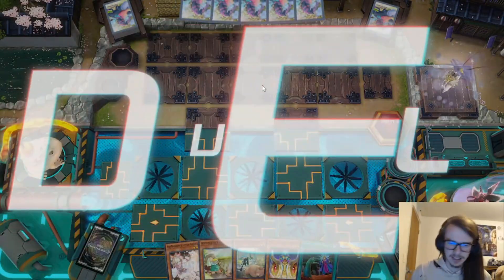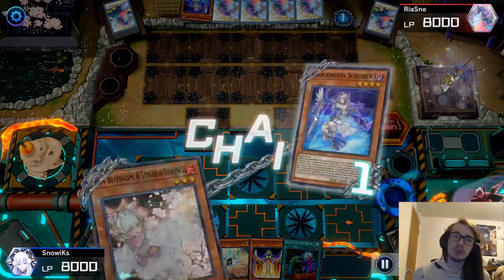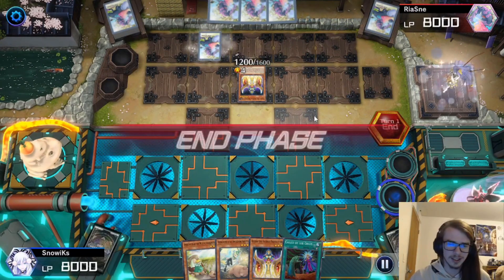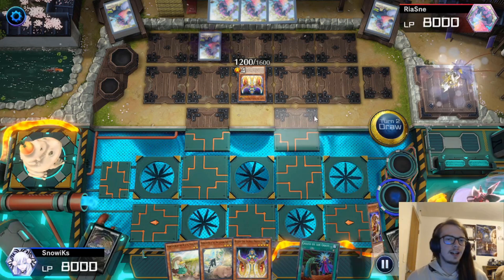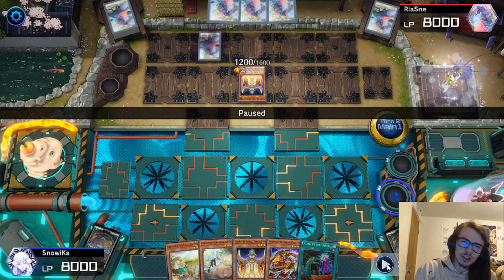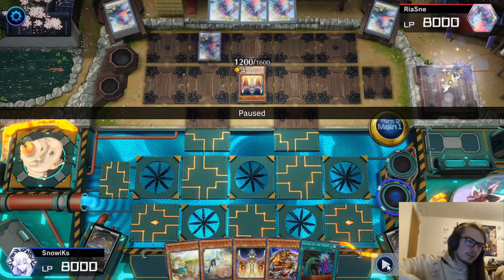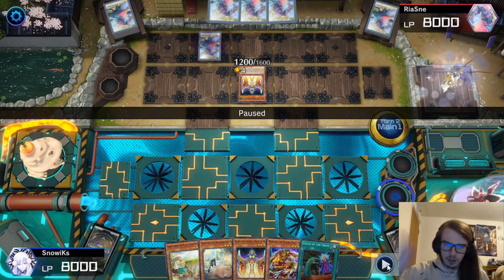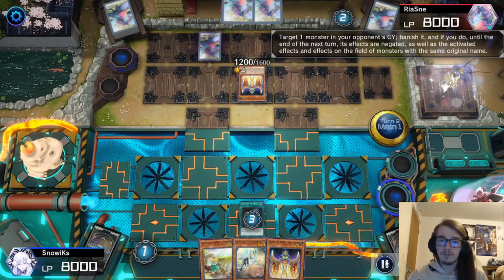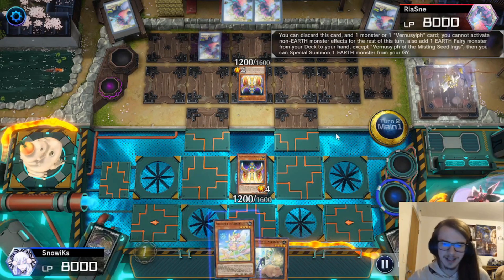Here we are going second with a pretty decent hand — Ash Blossom, Maxi, Keldo, etc. — and we're up against Tier. I'd rather not let them have access to Sheeran since it's a very good effect, so I ash that, and it ends up turning off their entire turn. What I've noticed is that Tier players will start with Sheeran if their hand is bad, but wait on it if they have something else. Sheeran does play into Maxi a bit, so people are more hesitant to use it early — that's why I ashed there.